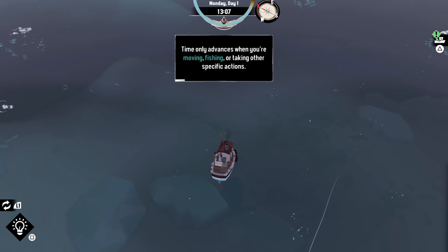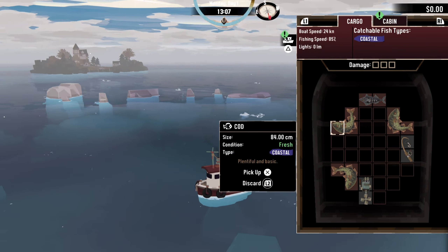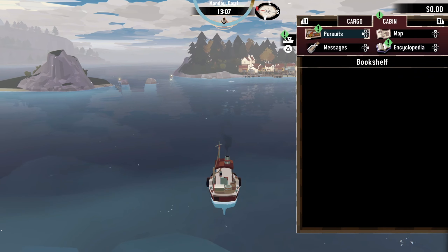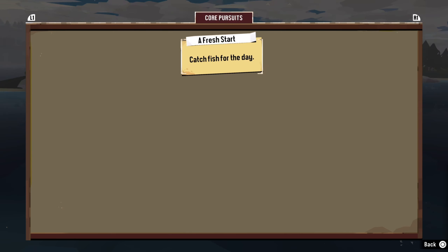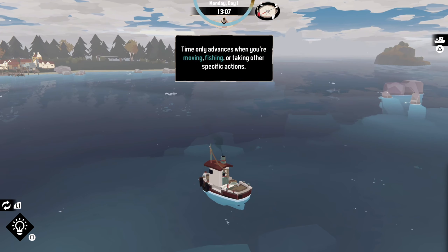Time only advances when you're moving, fishing, or taking other specific actions — that's kind of cool. Triangle brings up our boat cabin: pursuits, messages, encyclopedia. Pursuits is kind of like your quest log — catch fish for the day. The encyclopedia shows all the different fish, where you've caught them, and all that kind of stuff.